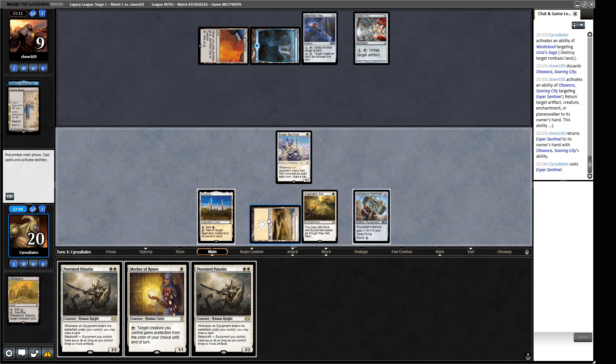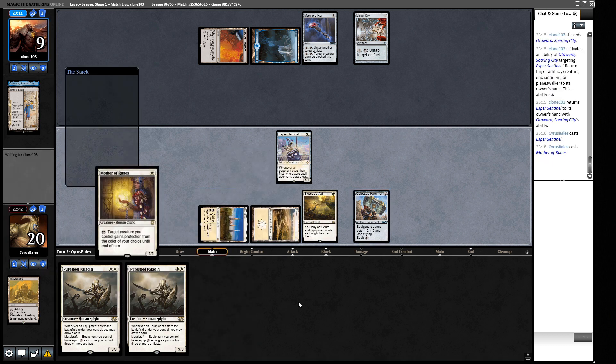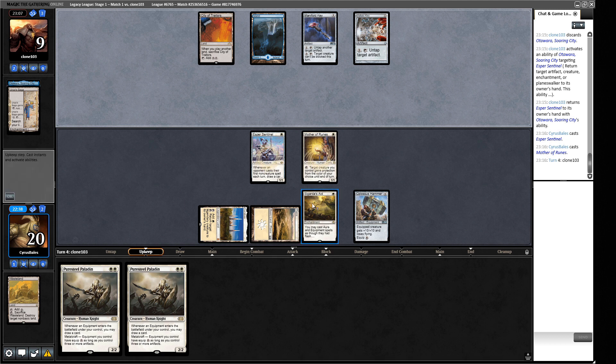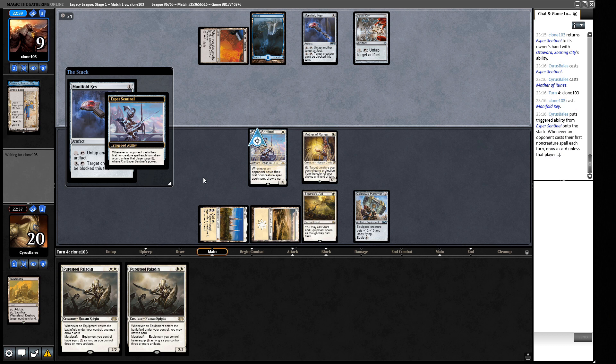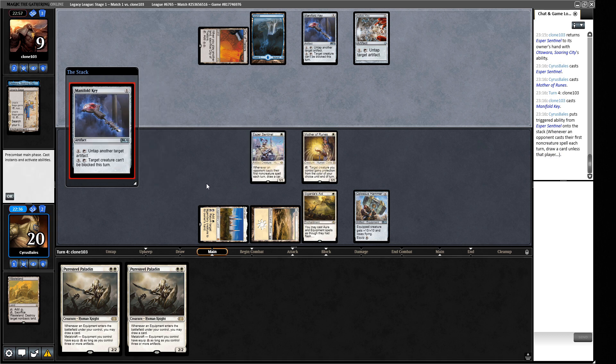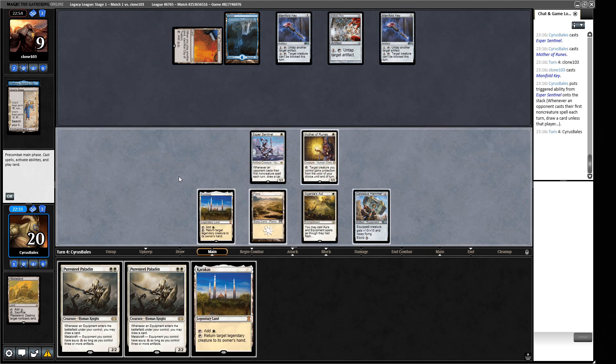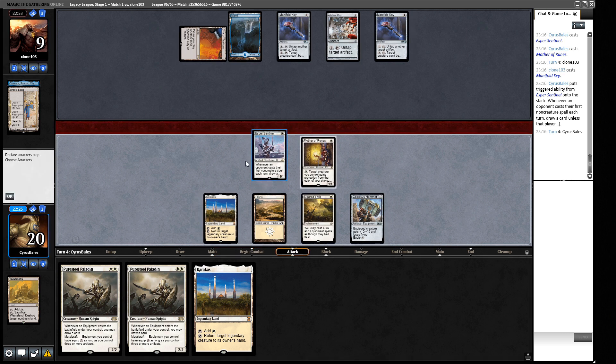The best option is to play out the Sentinel and Mother of Runes, then next turn we can play Puresteel Paladin — though Colossus Hammer won't be equippable until we have Metalcraft. We need one more artifact to turn on the free equip. Drawing an Ornithopter or Mox Opal would give us plenty of options. They're paying two mana for Manifold Key, and another Karakas isn't what we're after here.